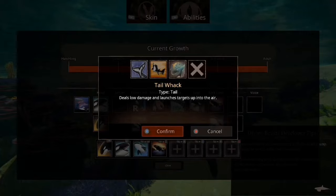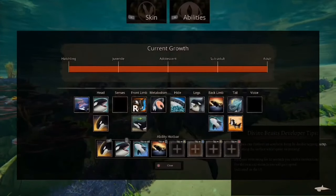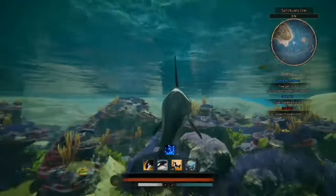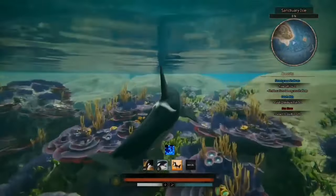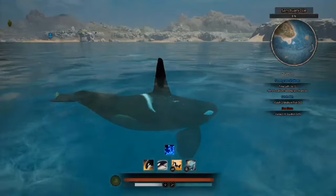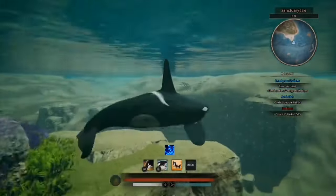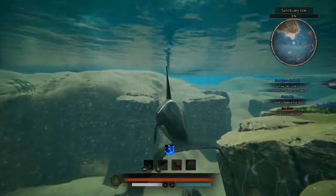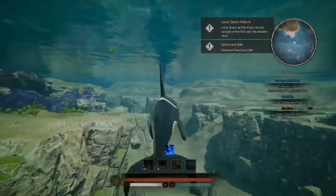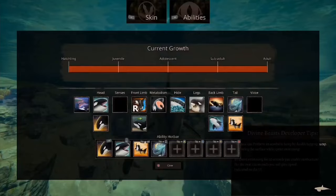Next up we have Tail. Tail Whack deals low damage and launches targets up in the air. Tail Slam deals medium damage and knockback. Balanced gives 5% turn radius. Let's have a look at Tail Whack first — I like that. I think this does enough knockback to launch things out of the water, so an orca can just whack a raptor and send it flying. It's on a very short two-second cooldown. And Tail Slam — oh my god, the Orca literally just spins around and slams its tail into something. That is very nice.